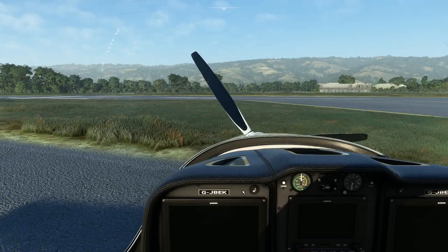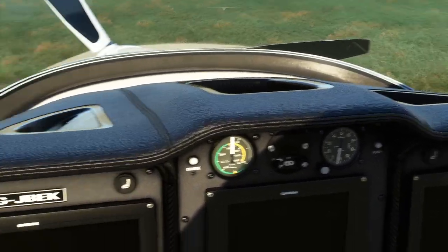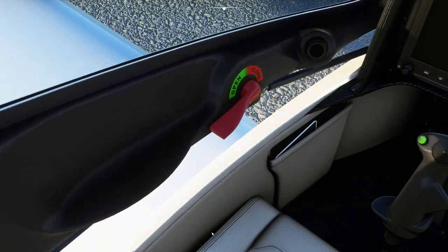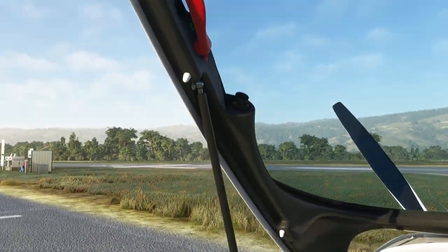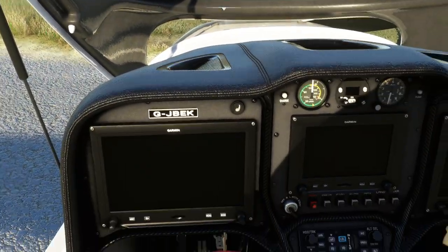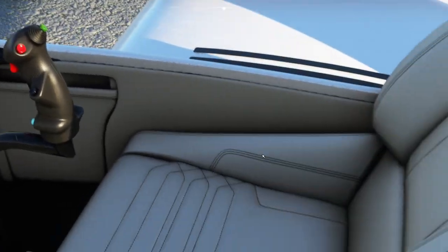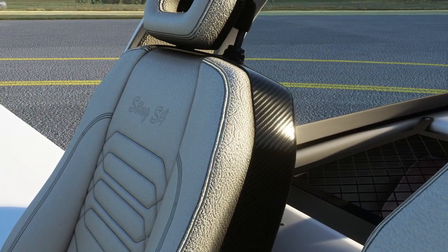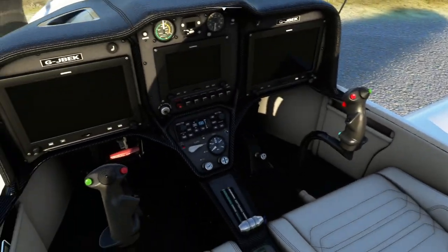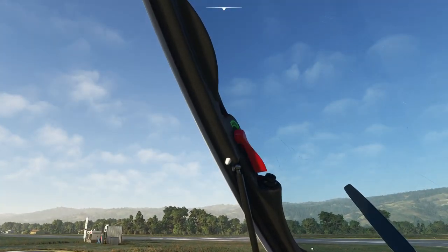If we jump inside, the quality continues - this is not a photograph, this is actually a video game if you can believe that. If we open the canopy, the animations are lovely and even the material modeling is wonderfully done. Just looking at things like the yoke, it looks like it's made of plastic. This aircraft uses a lot of carbon fiber, which is worth pointing out, and the level of modeling is just next level - very, very good.